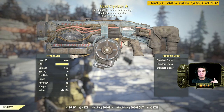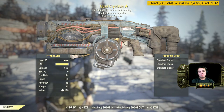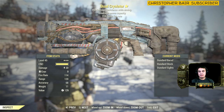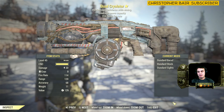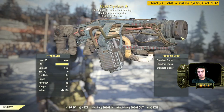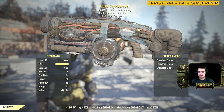It gives plus 50 damage resistance while aiming, so while you're aiming you get some good bonus in terms of defense. Then quadruple ammo capacity — now that's cool. Plus 25% faster fire rate. I've never really tested these stats, but I'm gonna test it right now after this video. Sounds very interesting.